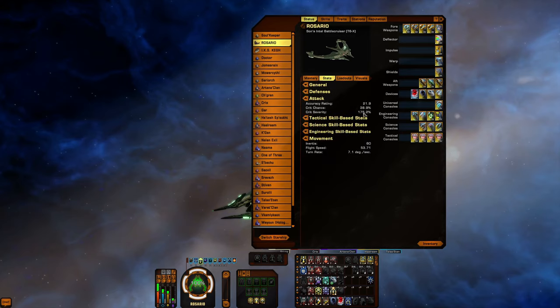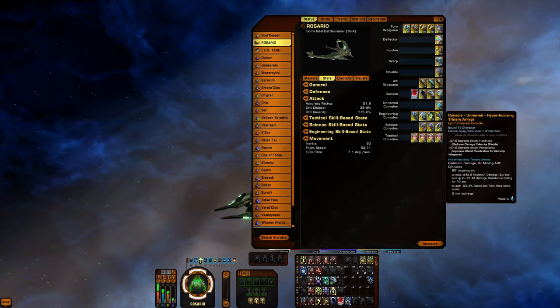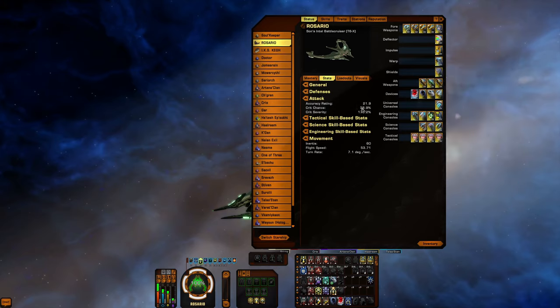I want to show you my stats here because they're kind of low, but this has shield pen, this has shield pen, this has shield pen — and the two-piece bombardier and dynamo console gives you 33% disruptor shield pen.